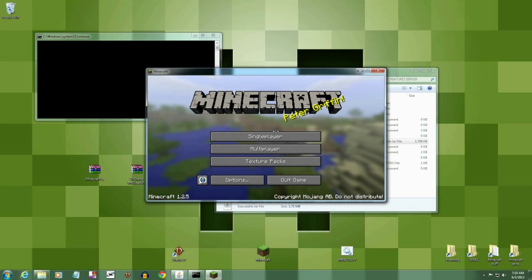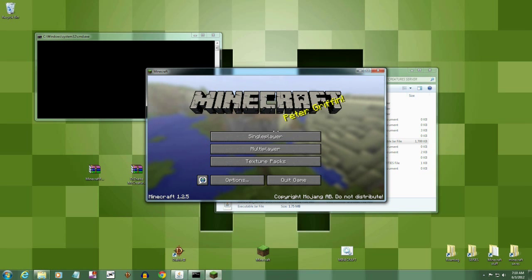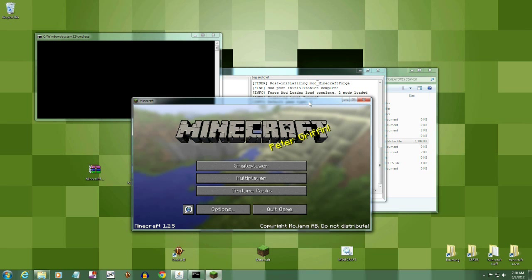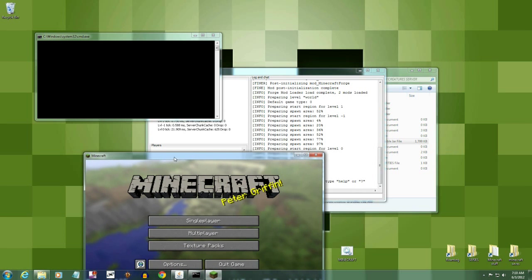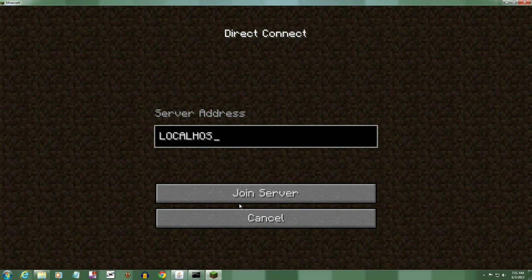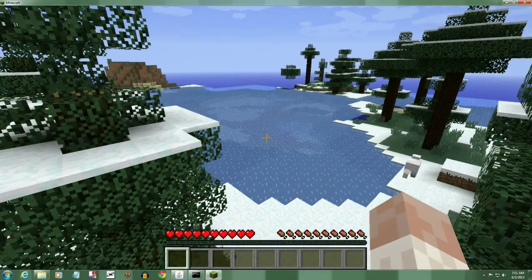The Minecraft client has to have Mo' Creatures installed properly for whoever is joining the server you just built — otherwise they won't be allowed in no matter what. Also, do not delete your META-INF on the server; the server needs the META-INF. The client is different. Now go into multiplayer, direct connect via localhost since you're hosting, and join the server.